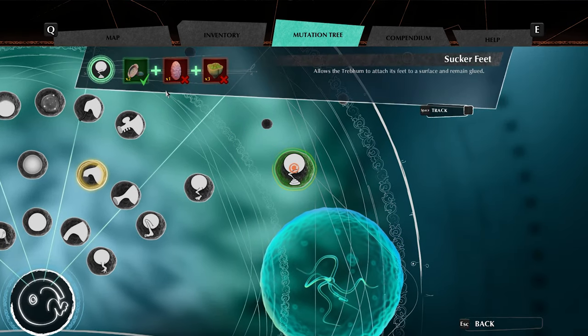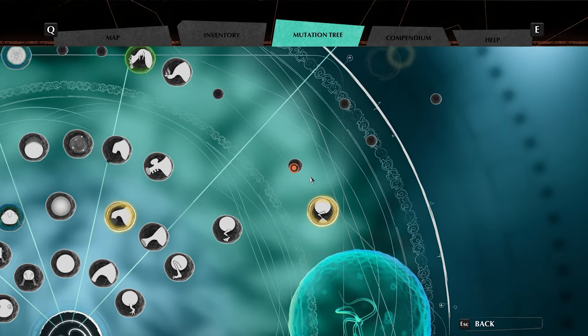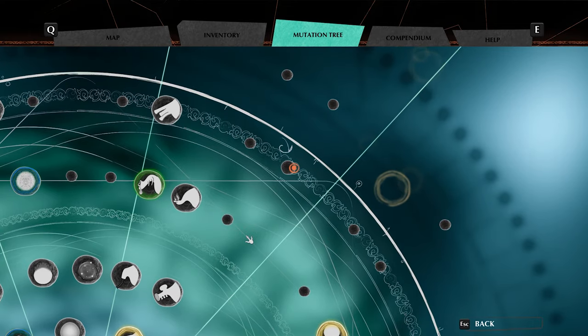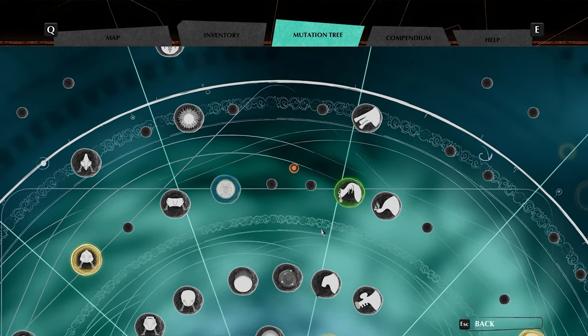You can tell which mutations you know of by looking at your mutation tree. Any mutation that has an icon is a known mutation. Anywhere you see small circles is an unknown mutation. The shrine will only give you an unknown mutation if it has no other choice, giving players the opportunity to discover mutations they didn't even know exist.